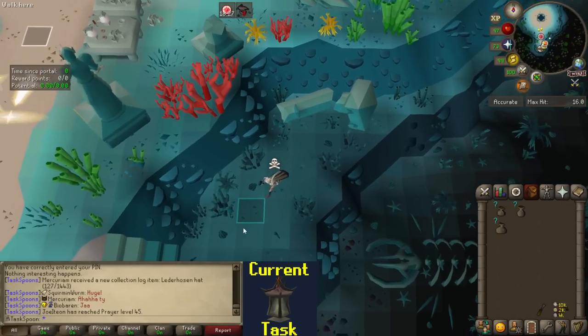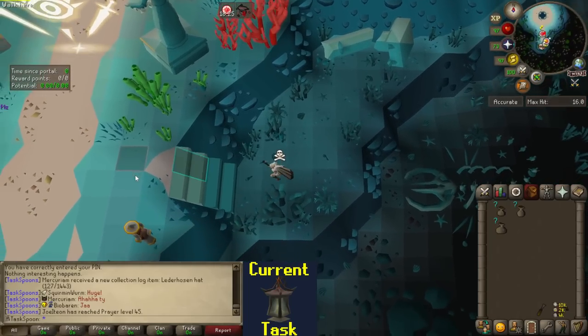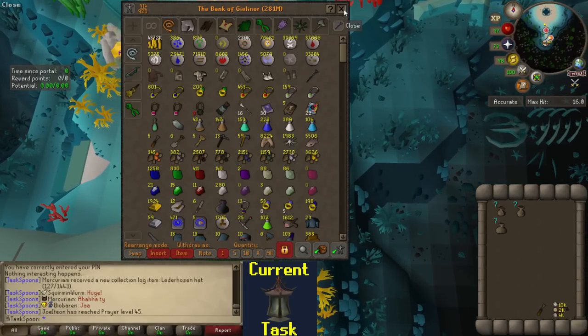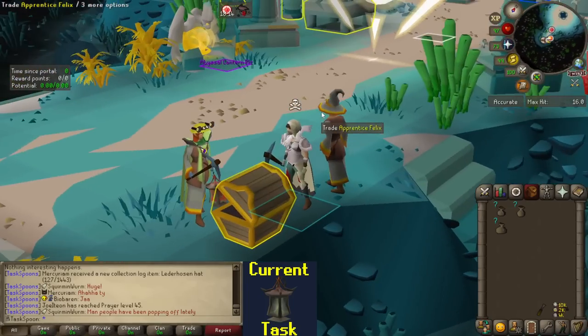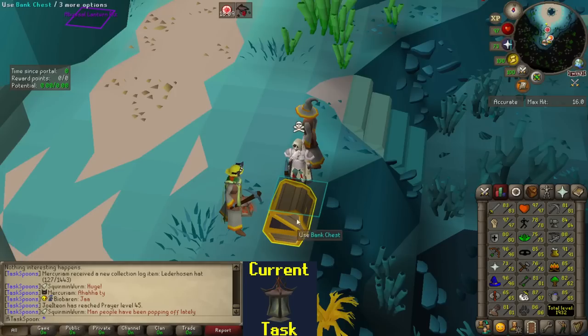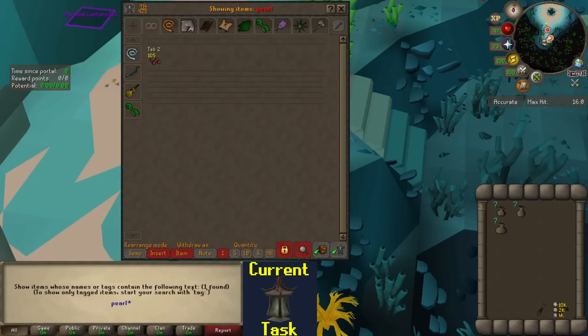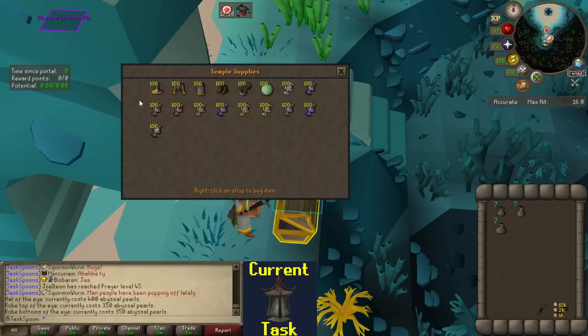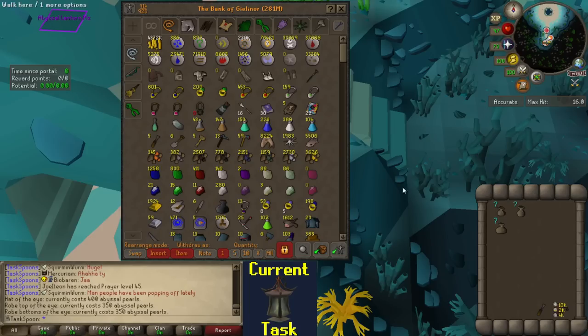I'm kind of excited for this. It's been a while since I've done a skilling minigame. Mahogany Homes sort of counts, but there are lots of useful things I can get from Guardians of the Rift — mostly the 'of the eye' pieces, which will greatly help for Achievement Diaries in the future so I don't have to do as much runecrafting. I have 105 pearls, so we shouldn't need too many. I wanted to buy the hat next, which is the most expensive piece left, but the hat would be the coolest because you can combine it with the other tiaras and then it works as all of them.